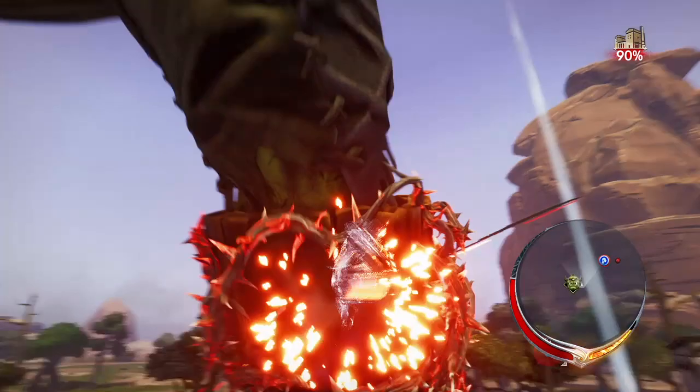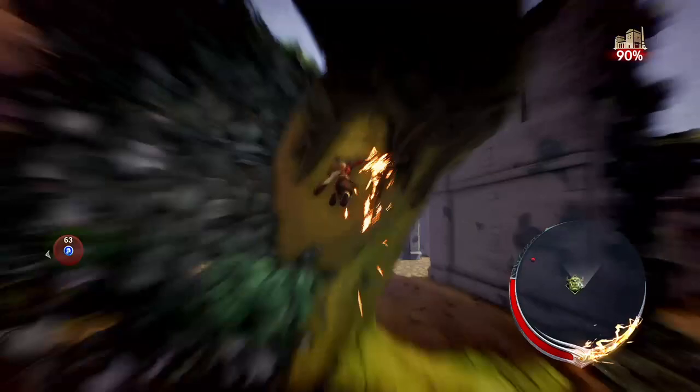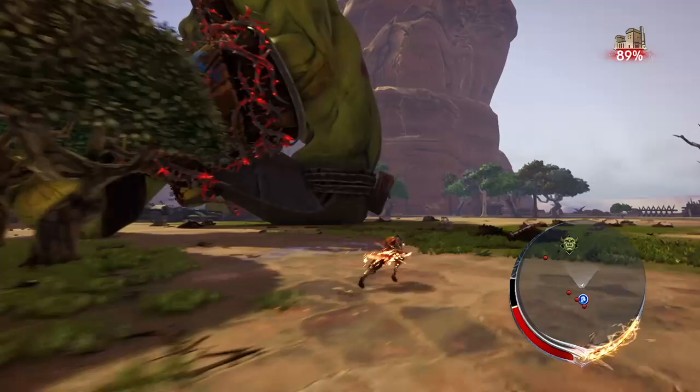It's this guy here that's destroying the town. What you want to do is find the patch of armor that has a little blue symbol on it — like that — and hold LT to aim at it and release. You're going to have to do that twice to destroy the armor. Once the armor is destroyed, you should be able to cut off the limbs.